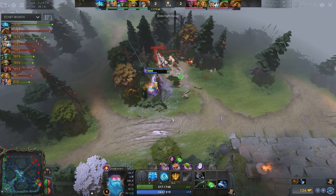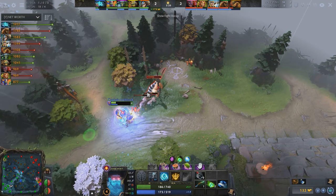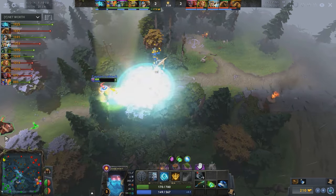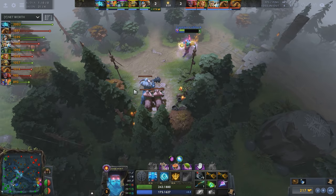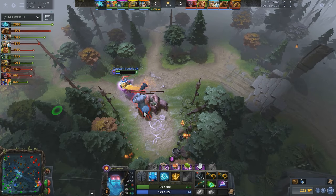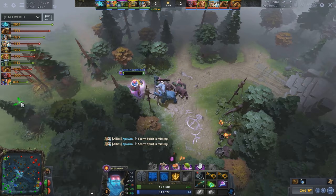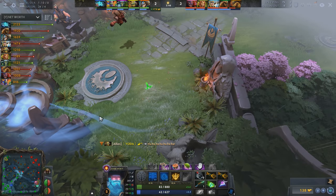Killing Skywrath — this might sound counter-intuitive: against heroes that have the resources to spam their spells, killing them just sends them back to lane after a few seconds with full health and mana. What was a quick kill can soon turn back around as the aggressor is now running out of regen and has to either retreat or play more passively. That said, keeping Sky on low enough mana and health is a great way to control how much of a threat he presents at any given time.